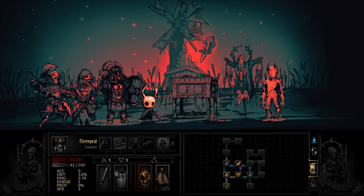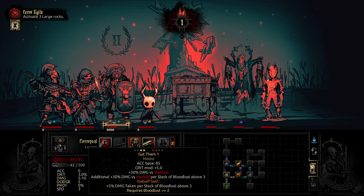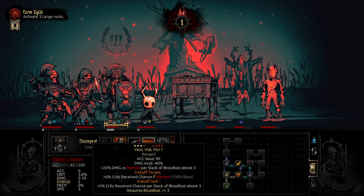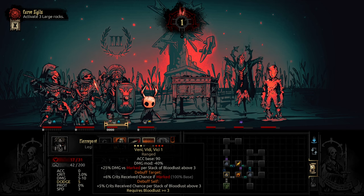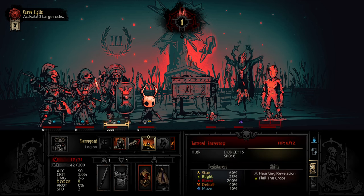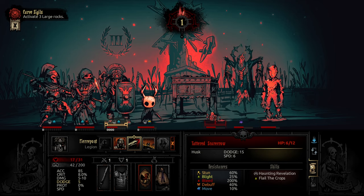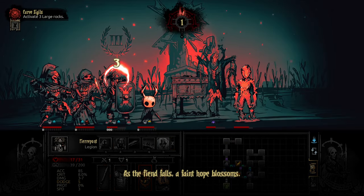Let's Blood of the Legion. I think I need two to do the move I want. I start at one, then I can use Veri Veri Vici. We'll see what does more damage - three to seven, or two to five. We'll get rid of the egg first. As the fiend falls, a faint hope blossoms.